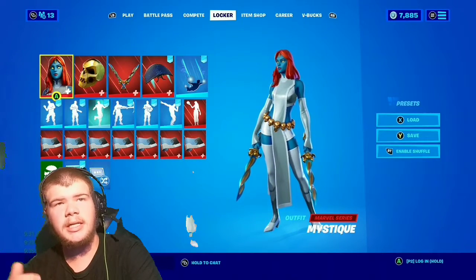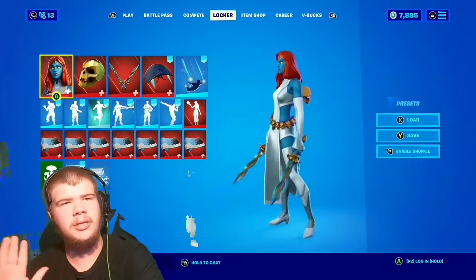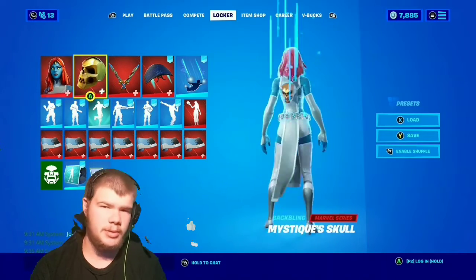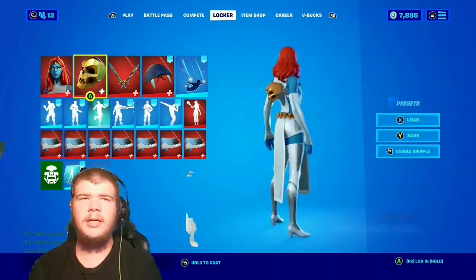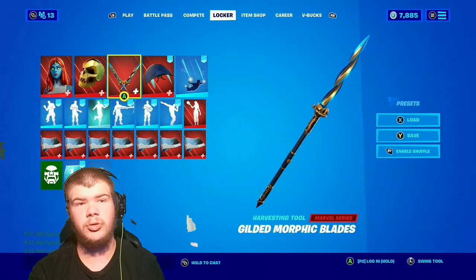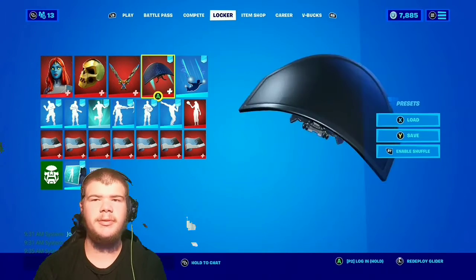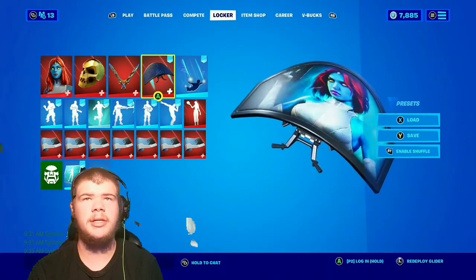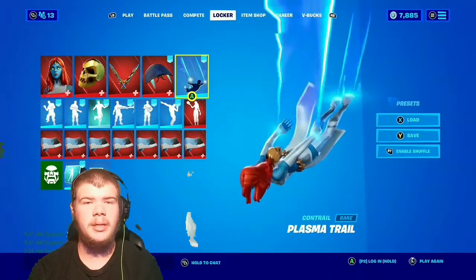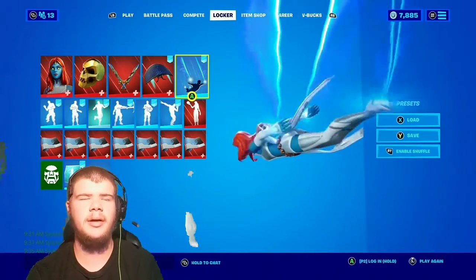So we have the Mystique skin — very nice skin actually. I kind of don't like her personally, even though I love white skins like this. Her other form looks great though. We have Mystique's glider, which is very nice, and the Phantom Plasma Trail, which is a really pretty cool contrail. I already did combos for the Gilded Morphoric Blades as well, shown in the top right.